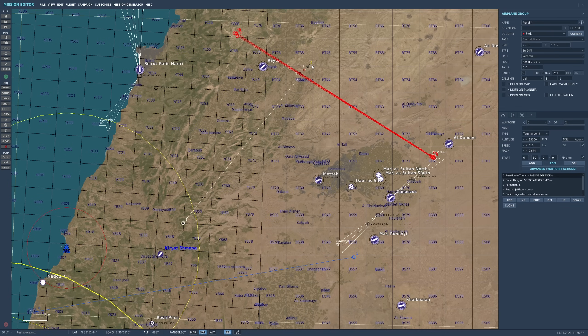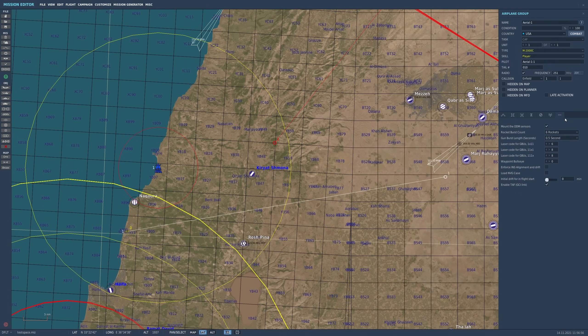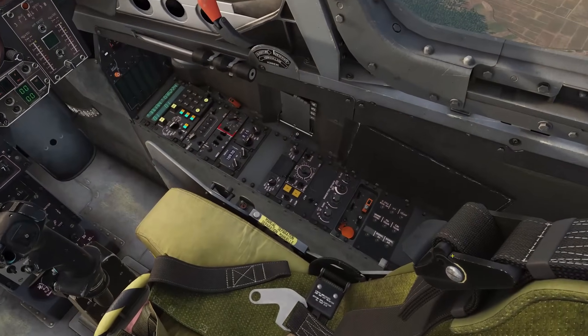Lastly, this system was not actually fielded on any Mirages in reality — it was created and tested, and RASBAM have great documentation on how to reproduce it. But should you choose to go for realism, you can remove the system from any Mirage 2000 by selecting the additional properties and ticking or unticking 'Enable TAF GCI Link'. This will remove the new panel from the cockpit, preventing the system from being used.